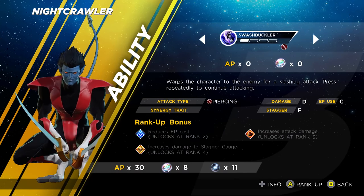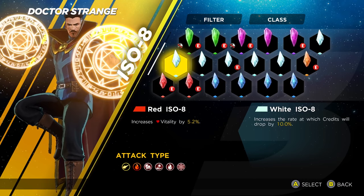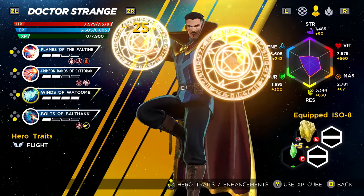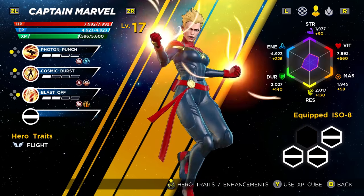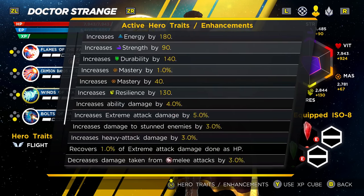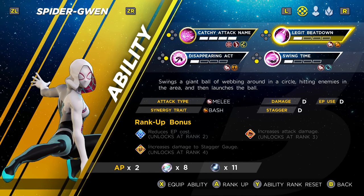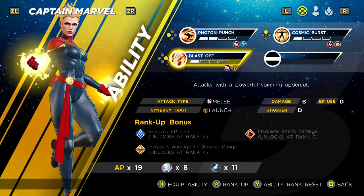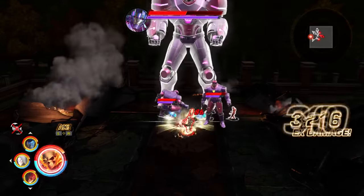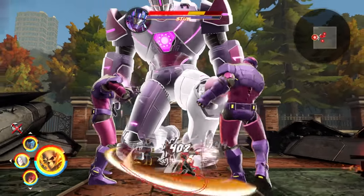As characters level up, you can rank up their individual abilities, improve the stats of every hero at once via a sprawling skill tree, and equip special ISO-8 crystals for even more stat boosts — there's a ton to dig into here. That doesn't mean any of it is very interesting. Essentially every form of upgrade in Ultimate Alliance 3 is stat-based, meaning they're almost entirely invisible while you're actually fighting. The ability rank-ups are also unimaginative, offering the exact same benefit for nearly every move. There are a couple of meaningful upgrades hidden in this sea of marginal stat boosts — like one that heals my heroes for the damage they deal during extreme attacks — but the vast majority are purely number-based buffs.